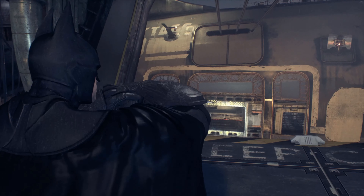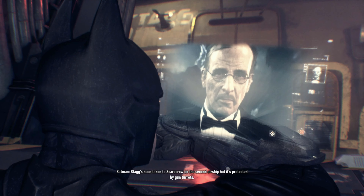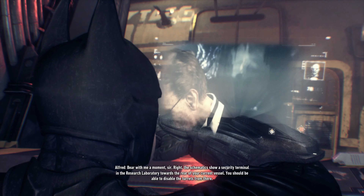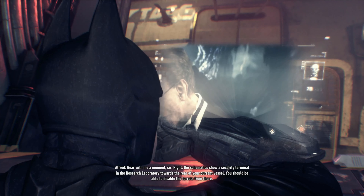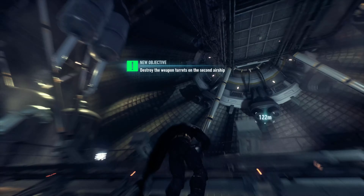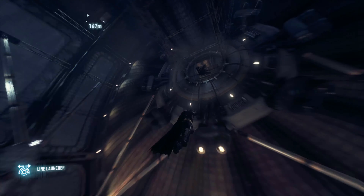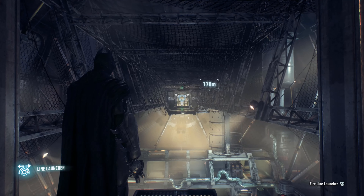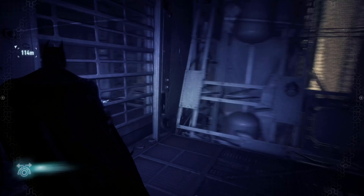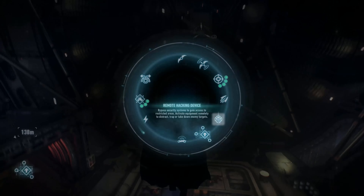Yeah, you can't. You also get this little scene with Alfred here, which I believe you would get if you waited a few more minutes. Basically, at the other end of the ship we're currently on is a control panel, and we can use that to get onto the other ship. But we don't exactly have a way to get there by conventional means, and that's not how you're supposed to do things.